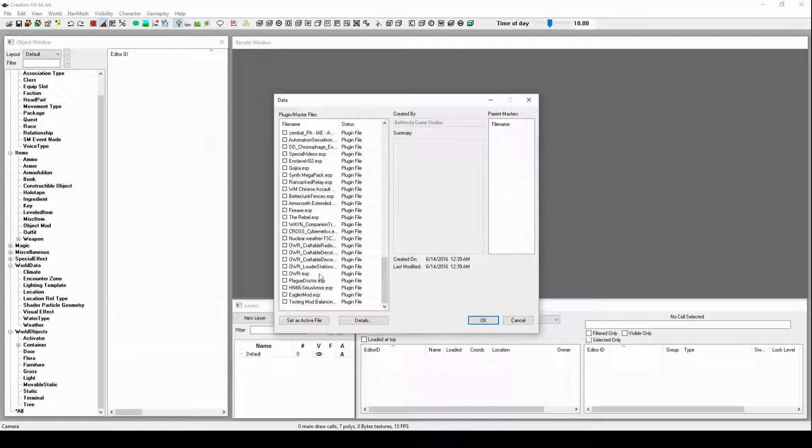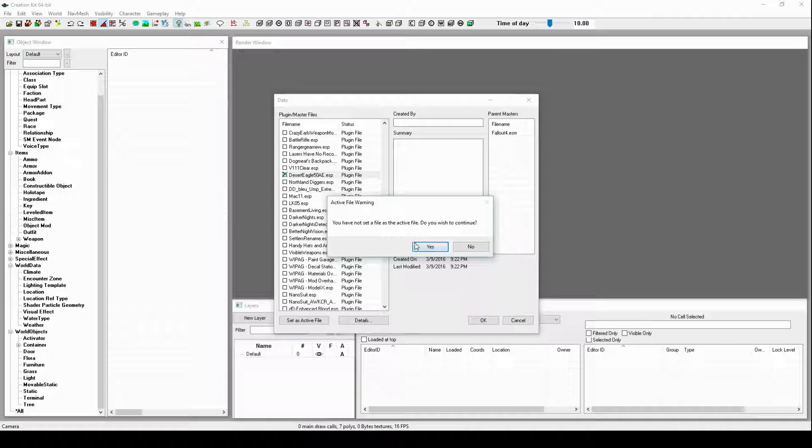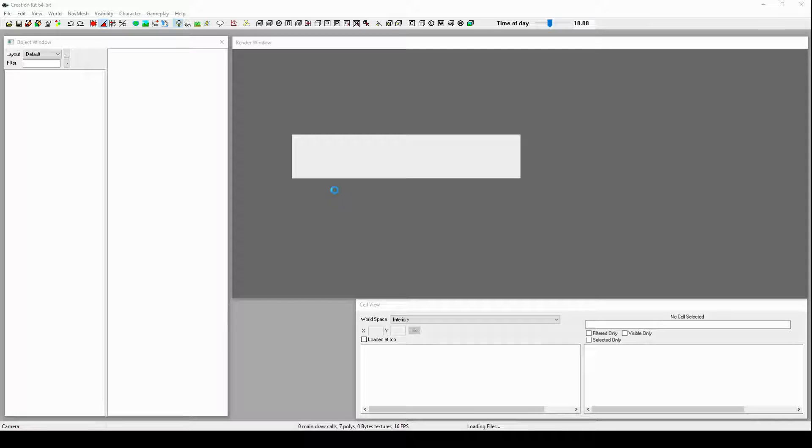It's really just a personal opinion thing. For this example I'm going to be using the Eagle mod. To basically edit someone else's mod, you don't set the mod as the active file, because otherwise you're going to be messing with the base mod itself.